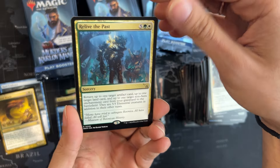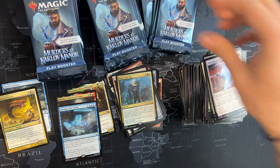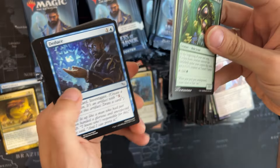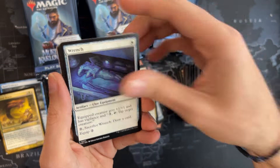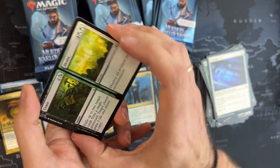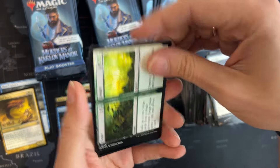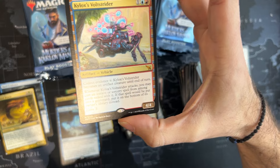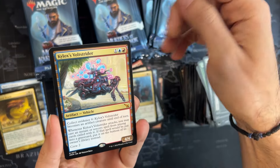Seven-mana Selesnya — and nothing else. We're halfway through. I need to say something — is there anything crazy in here? I'm seeing these lands over and over again, so we got some rains. Another dual card — The Sea is Deceased — destroy target if I want. Oh nice, some vehicle action in the mythic spot! We got the Kylox's Vault Trader.